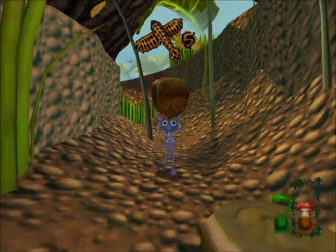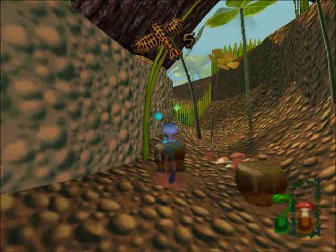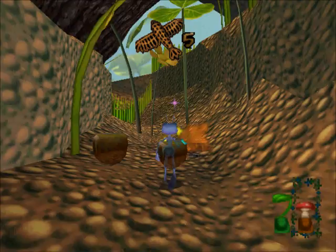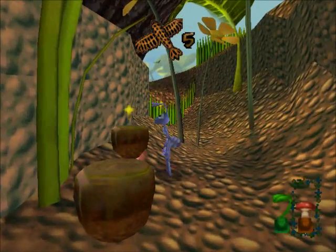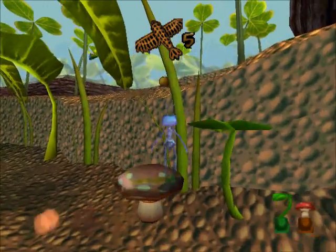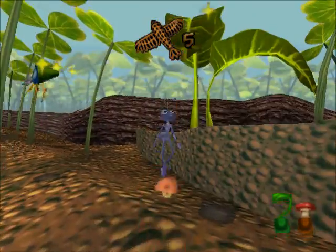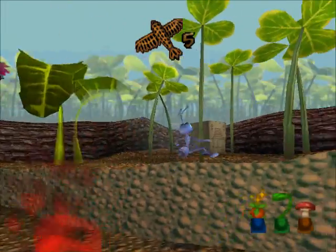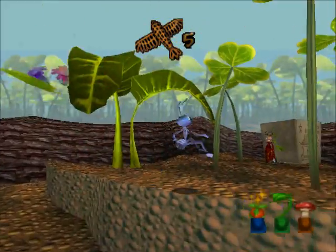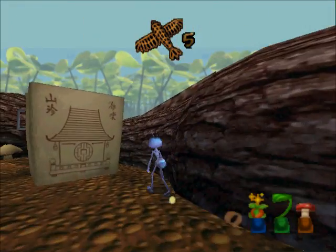This is where you're going to learn that placement of seeds in the terrain is an absolute necessity. There we go. Blue token.